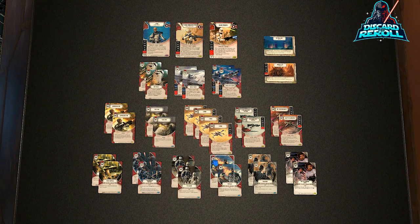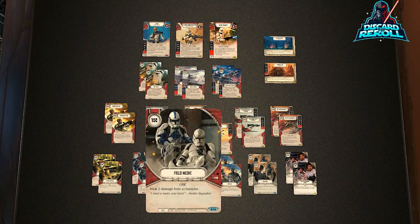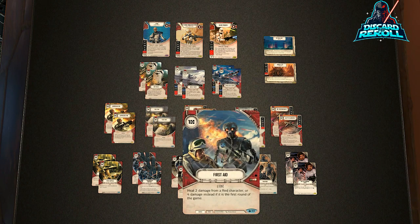We have two copies each of Field Medic and First Aid — four heal cards total. Field Medic costs one resource and heals two damage from a character. First Aid heals two damage from a red character, or four damage instead if it's the first round of the game. So if your opponent gets the jump on you round one, you can play First Aid and wipe off four total damage from one of your characters. They're going to target Rex, so keep these heal cards in mind when you see the damage on him.